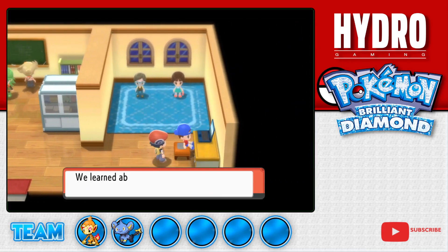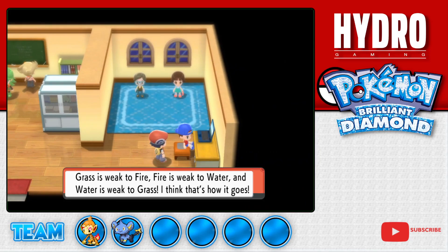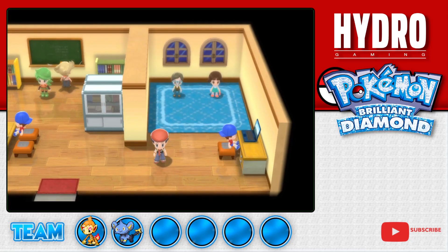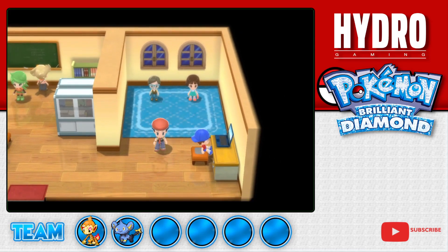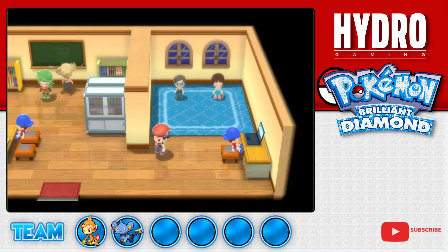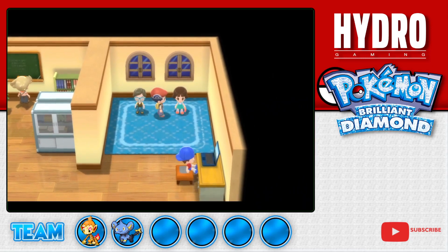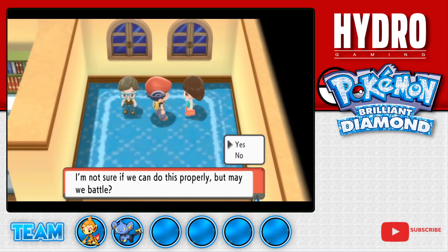Oh, here's Barry - what's this guy up to? If you're new to Pokemon, there are things called type effectiveness - that's basically the foundation of Pokemon battles. It's kind of like rock, paper, scissors: grass is weak to fire, fire is weak to water, water is weak to grass. Those are your three base types, but there are around 20 other types, each with their own different effectiveness levels against different types. As you play the game you'll learn what's effective against what.